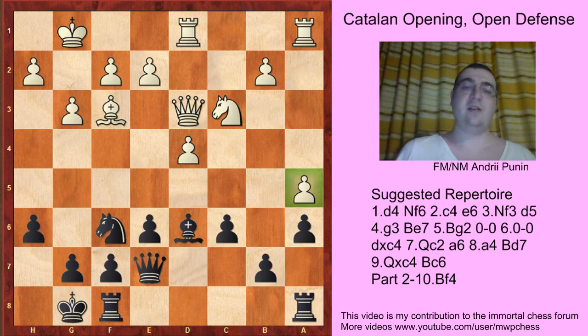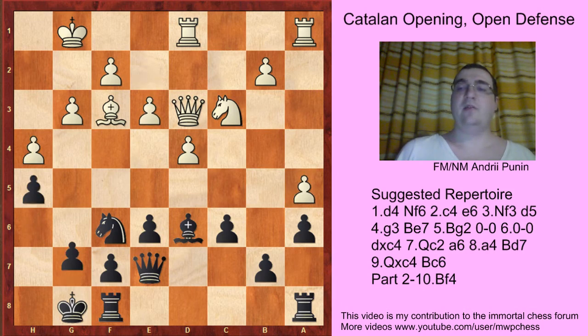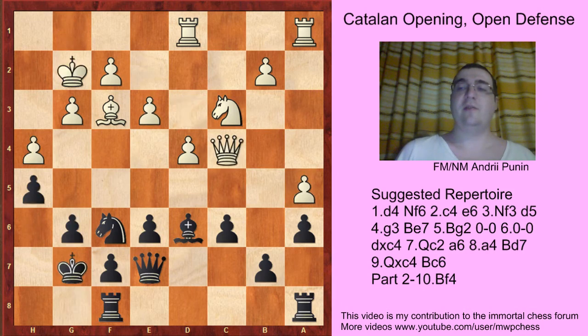The a5 pawn is actually slightly misplaced here. After h4, h5, e3, g6, Qg2, Qg7, Qc4, Ra8, with the idea of playing e5 — like in a Yob game.